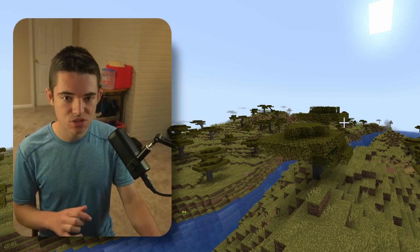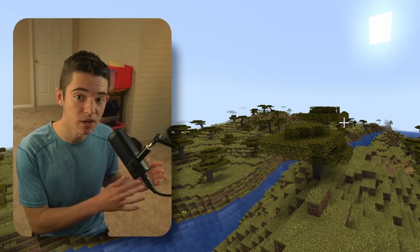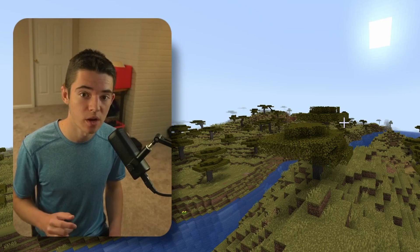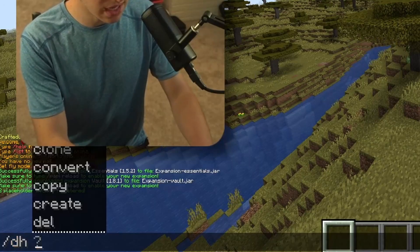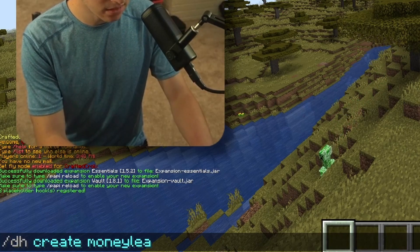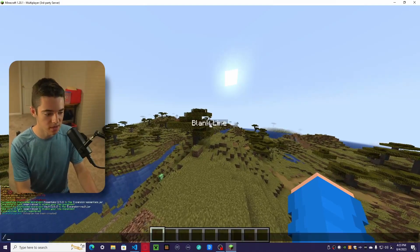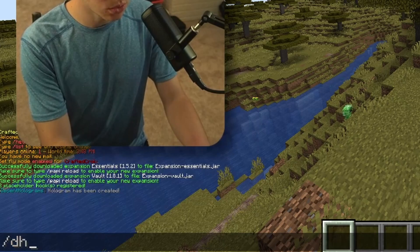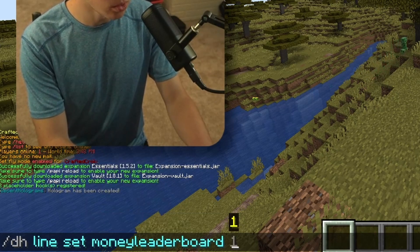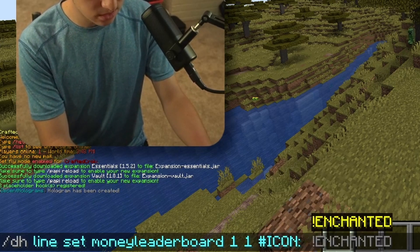Now we can start to make our hologram. Today I'm going to show you how to create it manually — or if you're lazy, you can just use my template. But first I'm going to show you how to make it manually. So what we want to do is do /dh create, and we're going to call this MoneyLeaderboard. That gives us a blank line. To edit our blank line, we will do /dh line set MoneyLeaderboard 1 1, and we're going to set this to an icon because it just makes it look cool.